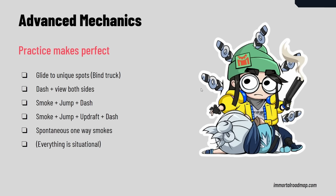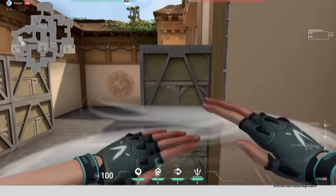Now let's go over the advanced mechanics. You can use her floating ability to glide to unique spots without having to use an updraft. You can also dash and turn around as you're dashing onto the site to get info. You can smoke, jump, dash to go a little further, or smoke, jump, updraft, and then dash to get onto top of boxes. And then the spontaneous one-way smokes that I showed you.